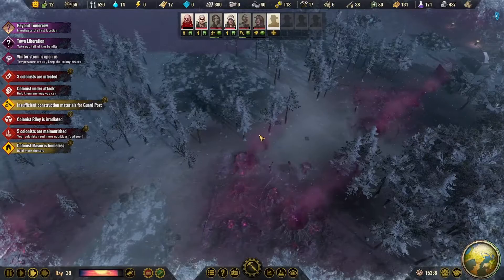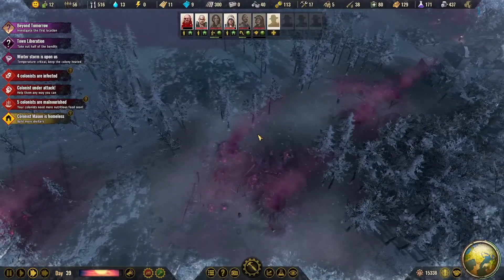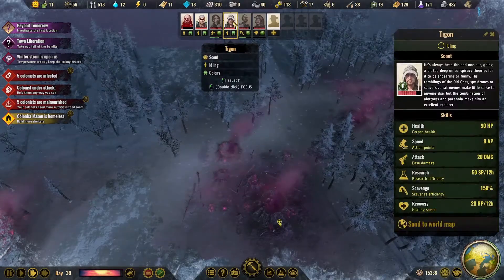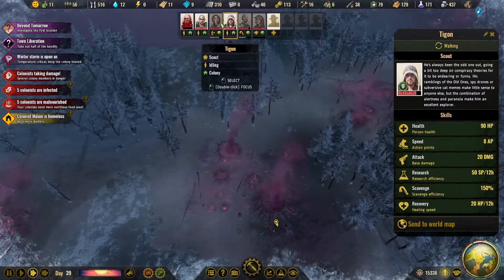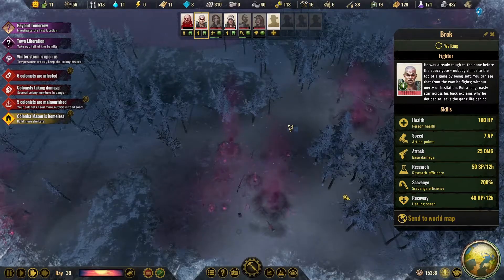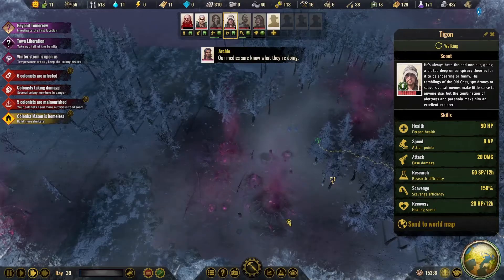Where's this at? It's up here. I've got to let him recover first. What's your attack skill? Yours is twenty. Alright, where is this sucker? We'll bring you up to help out.